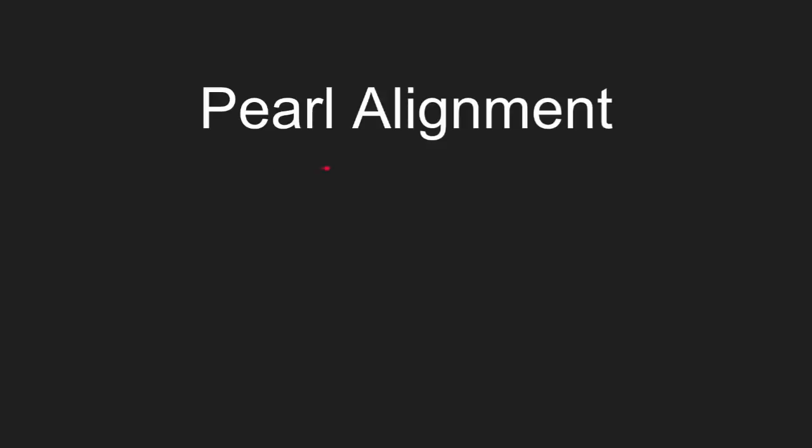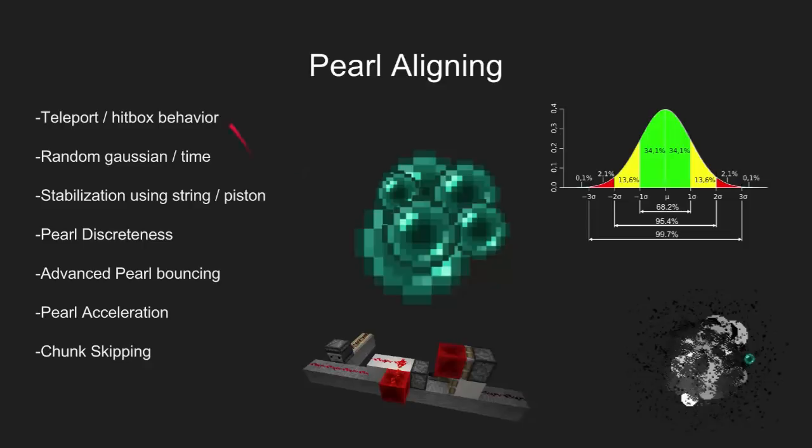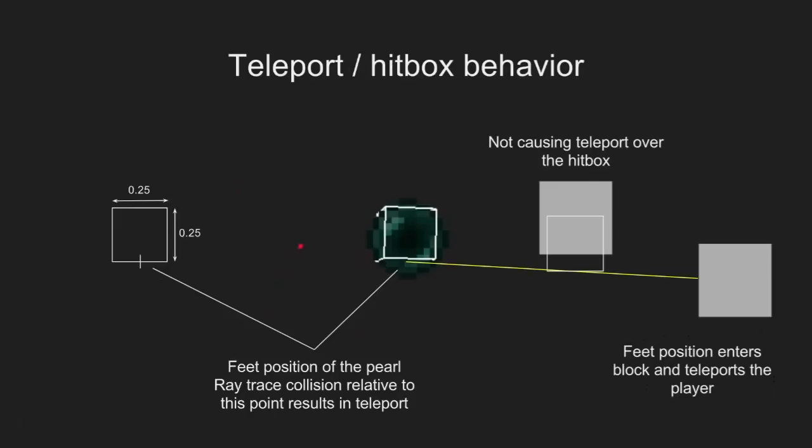This is the last explanation to do with pearl alignment, probably the most important one. It's going to be dense, and I'm hopefully going to go through this without boring everyone, but it's got seven steps to it. The first thing I need to explain is about pearls themselves and how they behave.